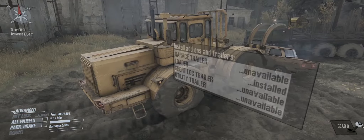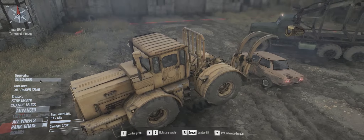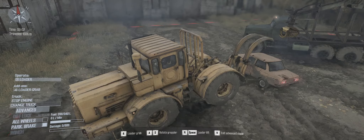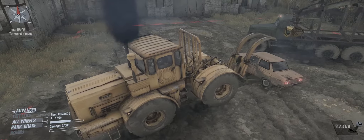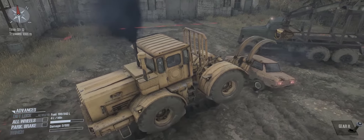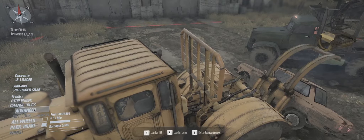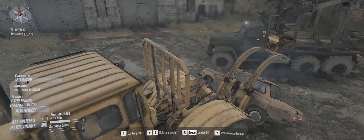I really hate how when you're in the garage you can't just click to get into advanced mode, or to get out of it. Alright, stop that. I don't want to equip stuff. I'm not even gonna bother with the crane. I'm gonna use the loader.